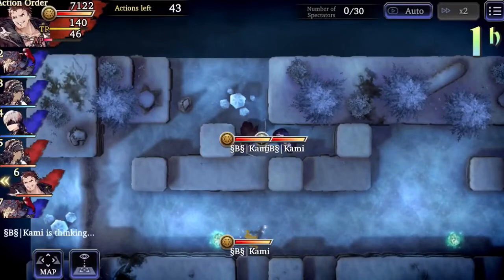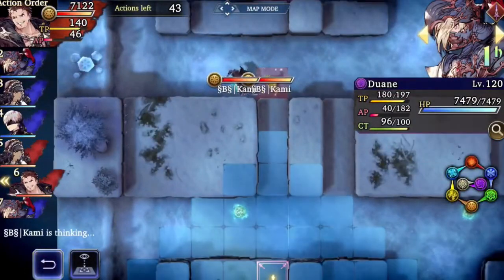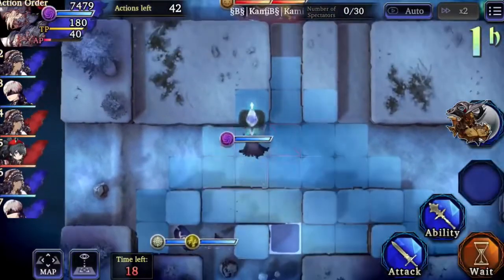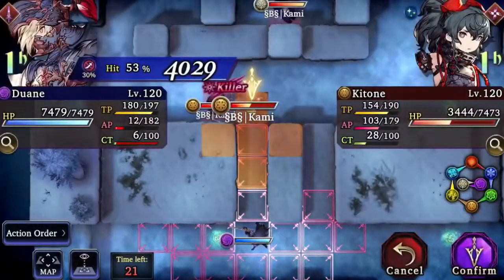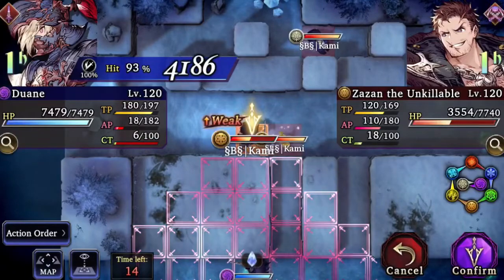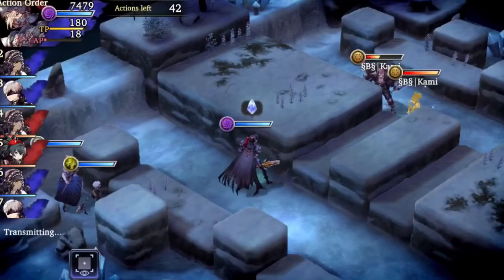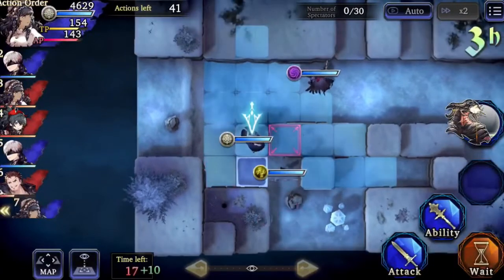He has Evasion, but my Duane has decent accuracy. Duane's Armor Crusher has a 93% chance — that's pretty good. Ketone's Eternal Darkness is only 53% though, which is not good. But he has that skill after all. If I use Armor Crusher now, I'll probably get one more hit after with Quicken from Phoebe, which is what I'm hoping for.